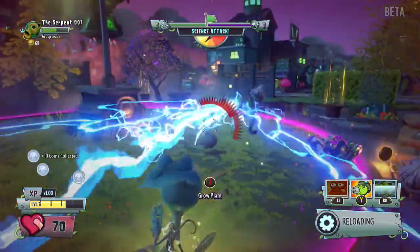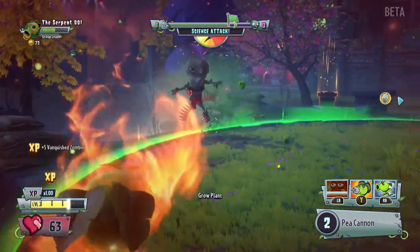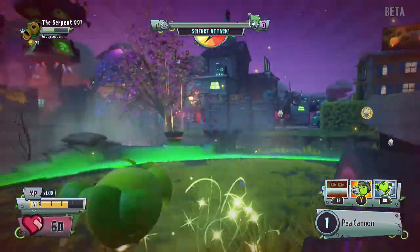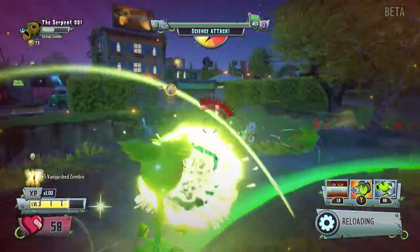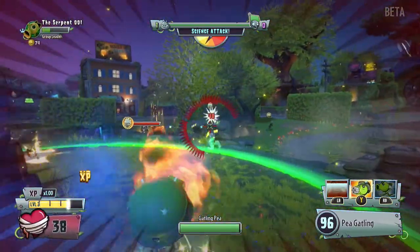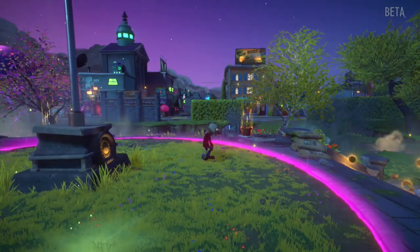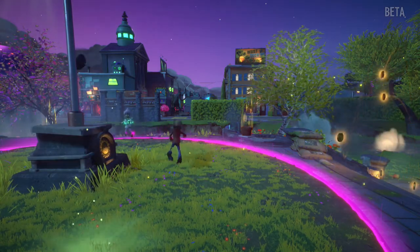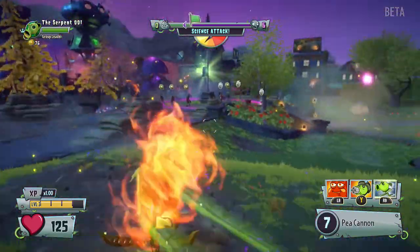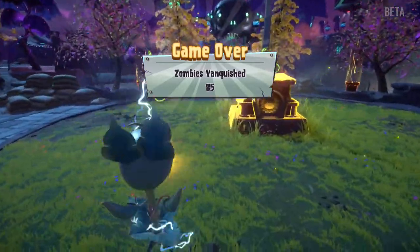We obliterated those guys! So what is this beta for exactly — just trying out the different classes? I could do a video on all the different classes or a separate video for each one. I forget what this class is called — I'm the group leader apparently of one person, which is awesome. Getting shot from every angle — die, get out of here! I died — vanquished by the easiest enemy in the game. Beaver spawn, gotta defend this! I'm gonna run in and throw a bomb — got him, hopefully that'll do something. Game over, zombies vanquished.